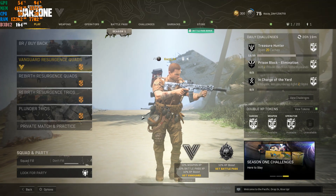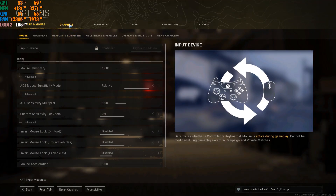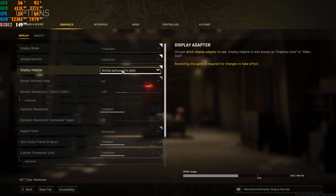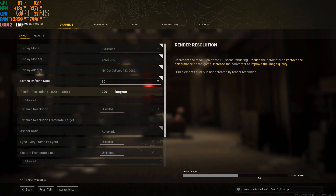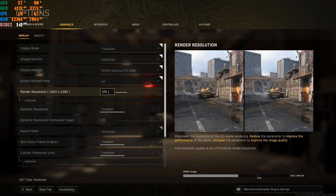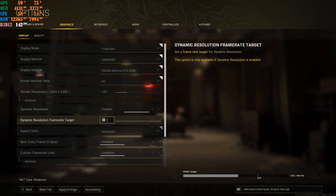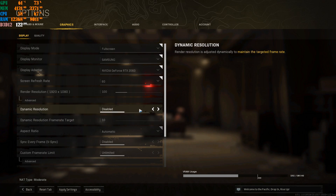Being in the lobby doesn't prove anything — people want to see in-game FPS. For display settings: put the game on Fullscreen, select your monitor, select your graphics card, set the refresh rate to match your monitor. Keep render resolution on 100 — don't drop it down, it will make your game look worse. For the FPS cap: if your monitor is 60Hz set it to 60, 120Hz set to 120, 144Hz set to 144, 240Hz set to 240. I leave mine uncapped.